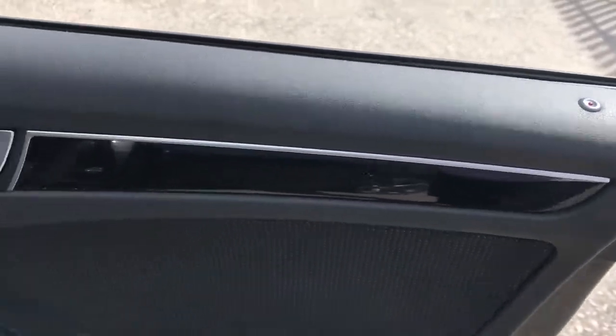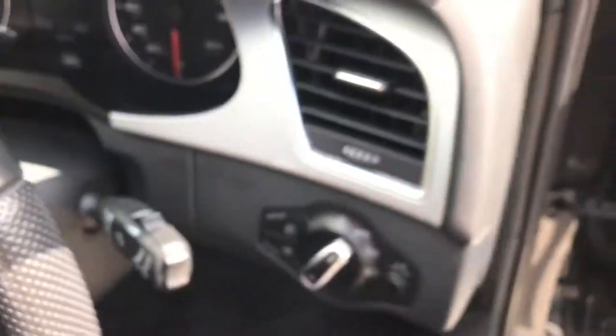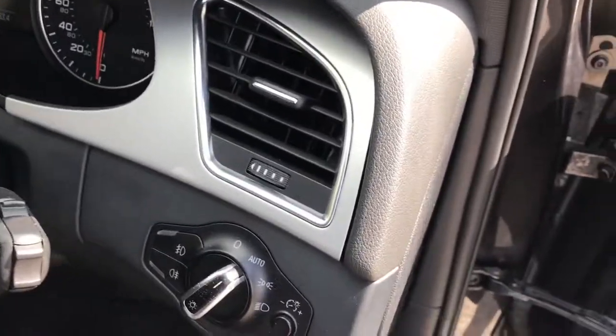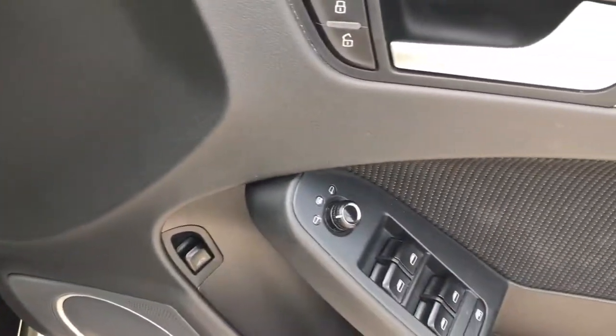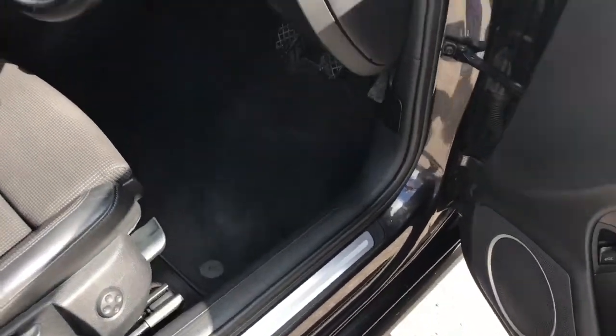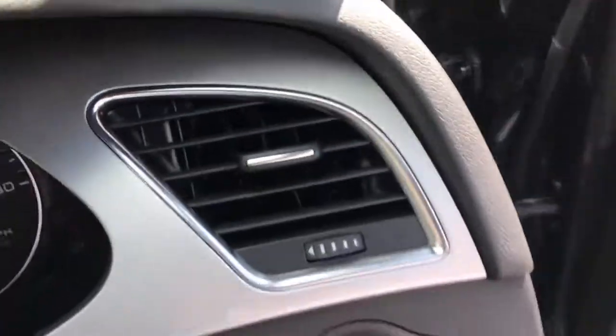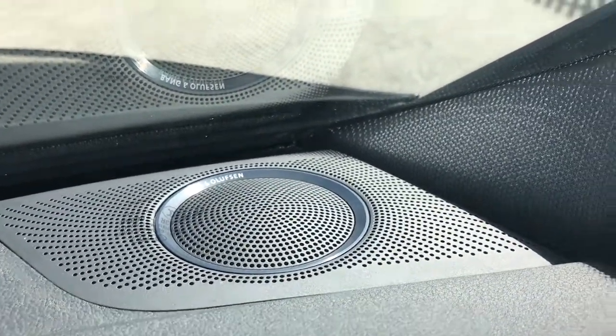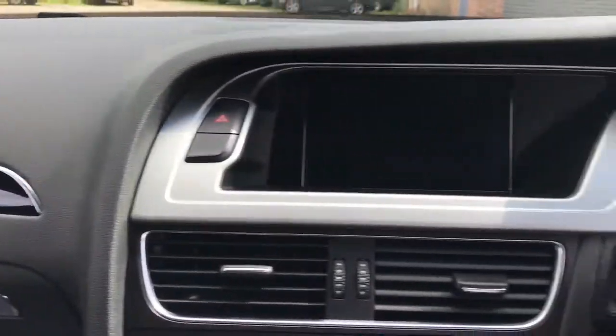Loads of spec inside. We've got the piano black finish on the trim. We've actually got the Bang & Olufsen speakers as well — the audio quality on this car is absolutely phenomenal. S-line steering wheel, auto lights, half leather S-line embroidered seats with S-line badging on the door. Piano black trim with the Quattro badging inside the car.